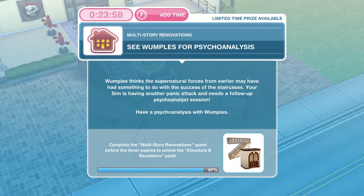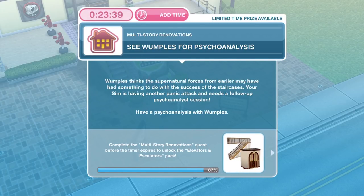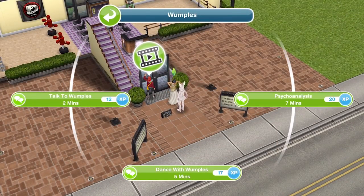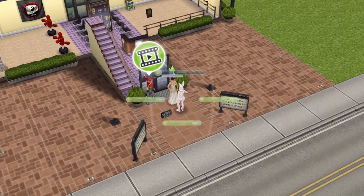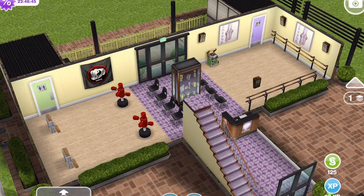Now we need to see Wumpels the psychoanalyst again. Wumpels thinks the supernatural forces from earlier may have had something to do with the success of the staircases. Your sim is having another panic attack and needs a follow-up psychoanalysis session. Let's click on Wumpels and get a psychoanalysis for 7 minutes. We have seen Wumpels for the psychoanalysis.